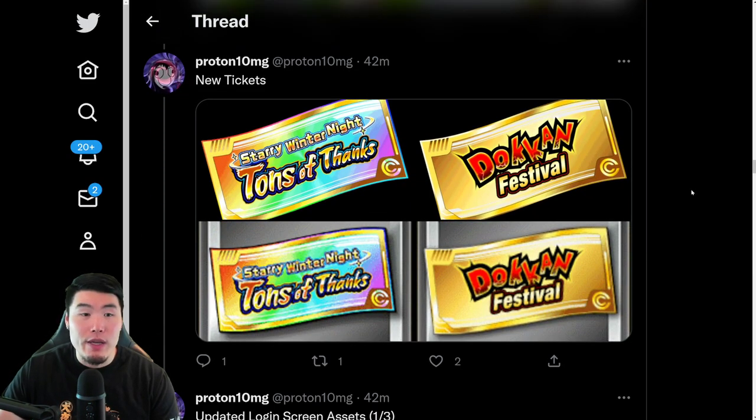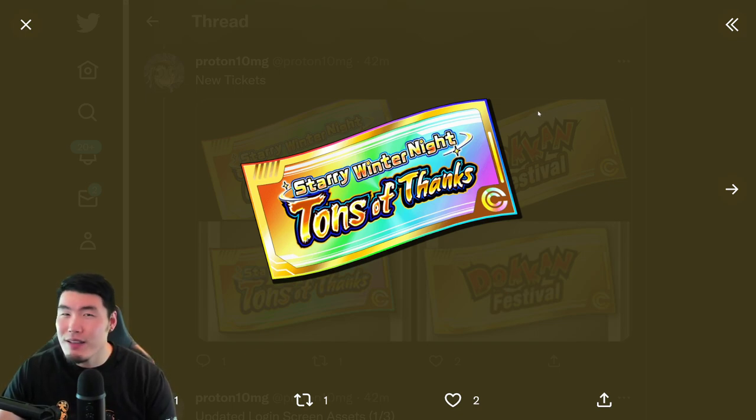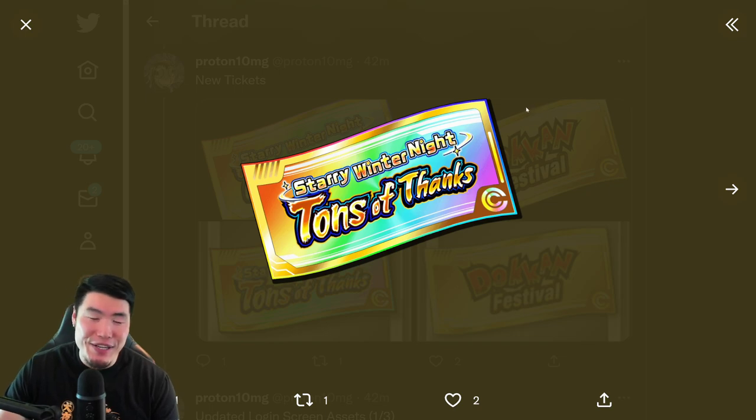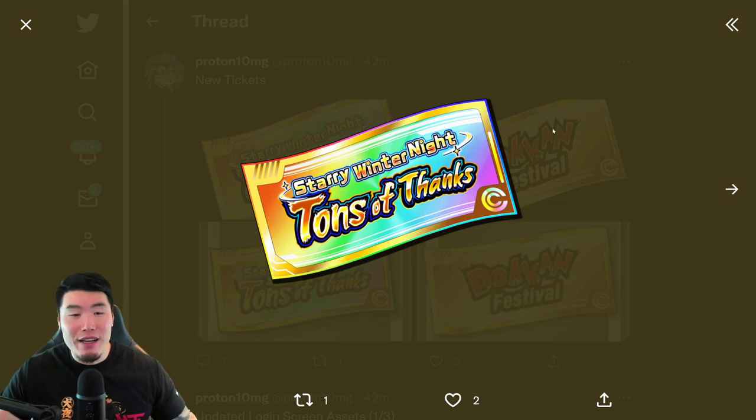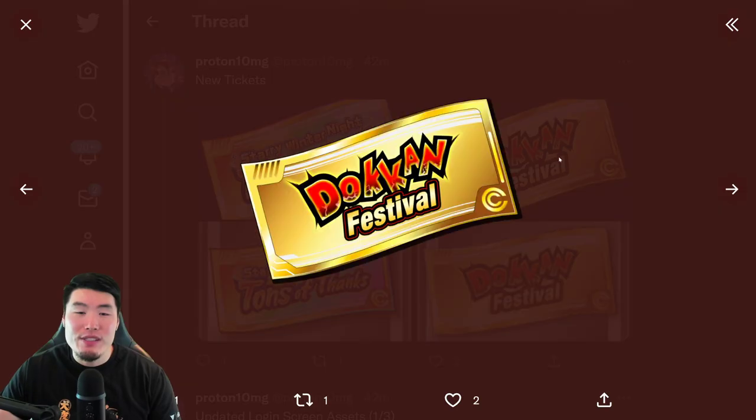From there, we have a few new tickets. These are the Tons of Thanks tickets — I said Thank You Celebration banner in the previous video, but we already passed the Thank You Celebration. So this is just for the Winter Celebration. You can use these tickets to summon on a future banner, which will include the LR Trunks and Vegeta as well as the 7th Adversary LRs. And then a Dokkan Festival ticket for the Trunks and Vegeta banner — two tickets right there.